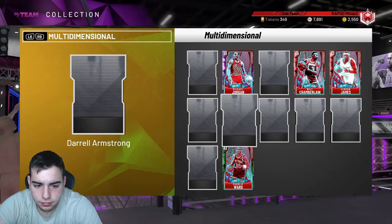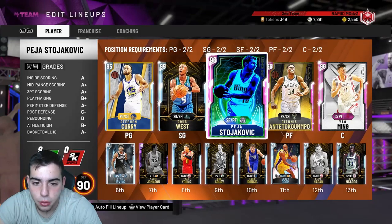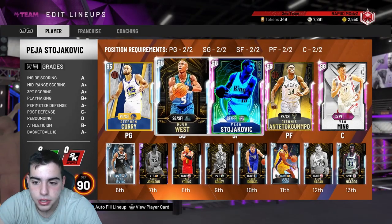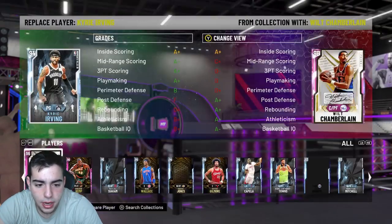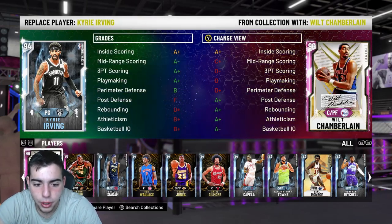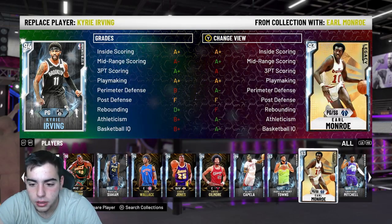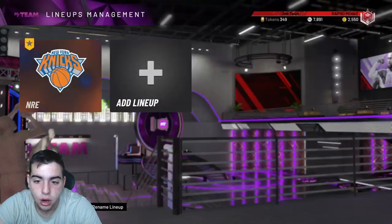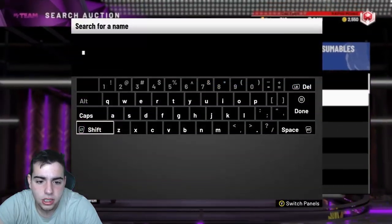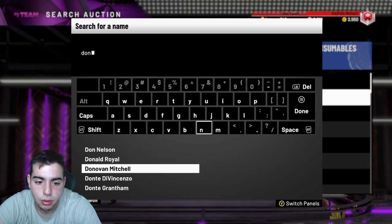So I'm gonna show you what I have stocked up. I have a Yao Big I've been waiting on, Pippen stacked up, Curry stacked up, Yao stacked up, Kyrie stacked up, Pascal stacked up, three Wilts, Clinkapeillo, Donovan Mitchell — which I forgot about — and Carl Anthony Towns stocked up.